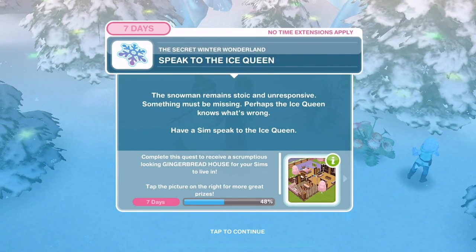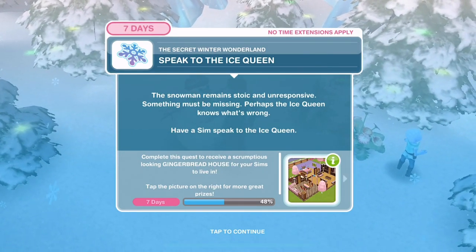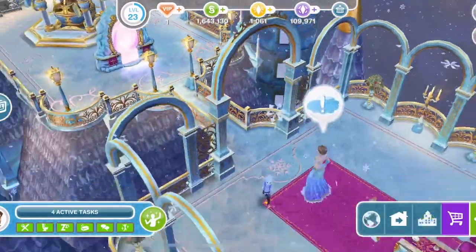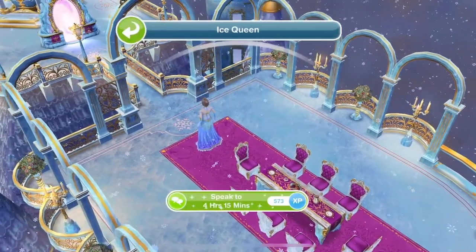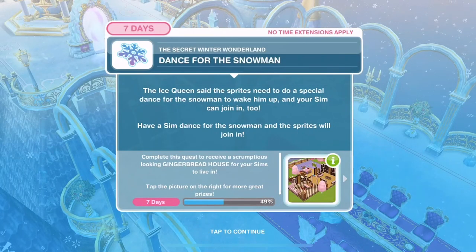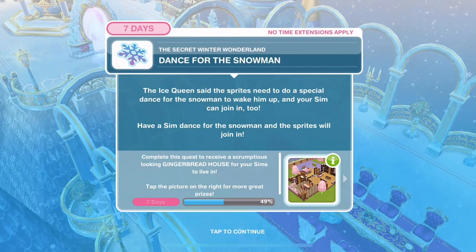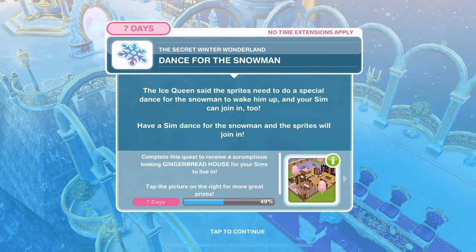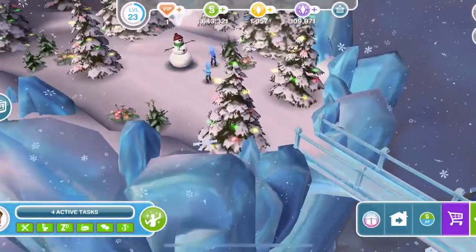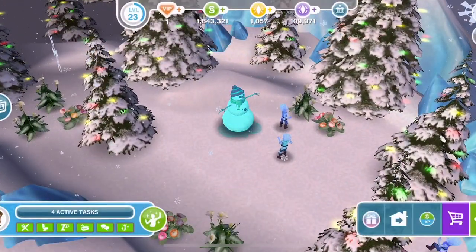Speak to the ice queen. The snowman remains stoic and unresponsive - something must be missing. Perhaps the ice queen knows what's wrong. Have a Sim speak to her - 4 hours and 15 minutes. Dance for the snowman. The ice queen said the sprites need to do a special dance to wake the snowman up, and your Sim can join in too. Dance for 8 hours and 15 minutes.